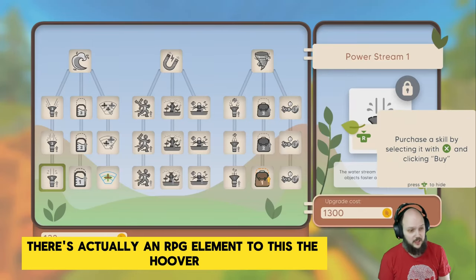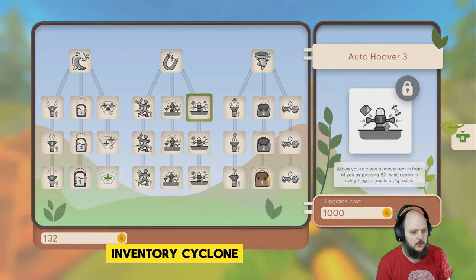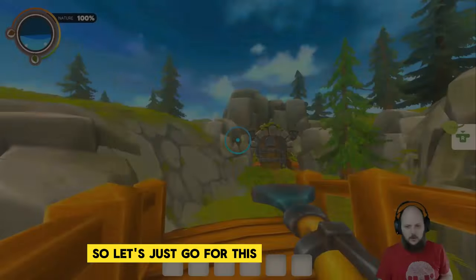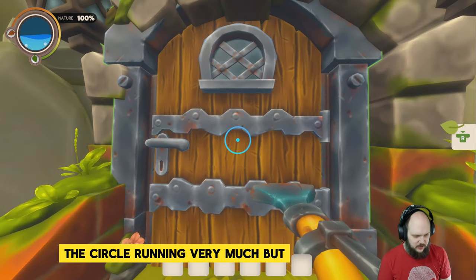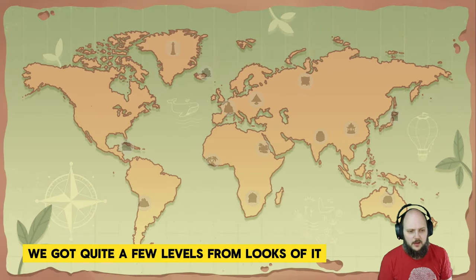There's actually an RPG element to this — the Hoova, inventory, cyclone. Hey, there's a lot of stuff to go through. Working with a half claw grip here to move, turn, and walk. I don't like the control on the circle running very much, but we've got quite a few levels from the looks of it.